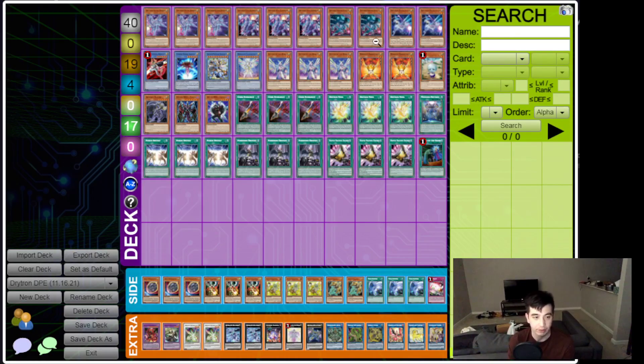Our last top eight deck goes to Georgi Ichurin, who got top eight with a DPE Drytron list. We see Plasma instead of Dasher, and Token Collector, Nib, and Droll on the side — basically all going-second cards. It runs the exact same Drytron lineup. No Natasha — this one runs DPE. We see triple Tactics, triple Forbidden Droplets, triple Fusion Destiny, triple Nova, and one Mediniate. Only one Scythe, one Plasma, one Celestial. No field spell, which makes it less vulnerable to Droll and Lockbird.